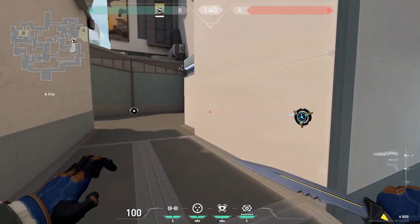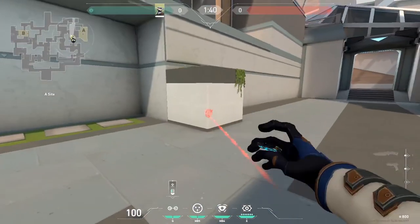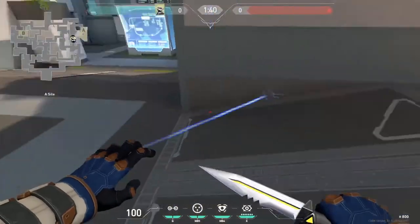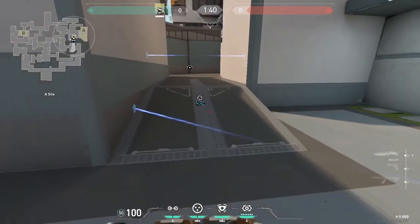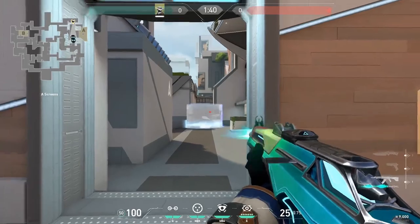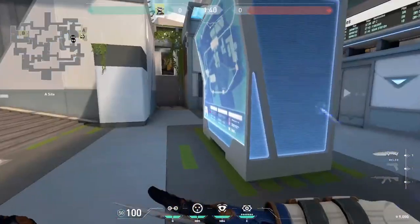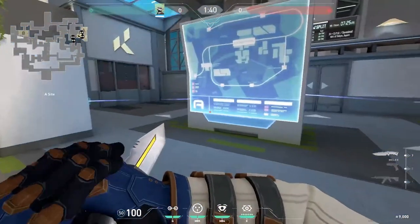On Split, there's the basic one on A site but it'll get destroyed by Sovas and Razes in general. There's always this one right here — it'll catch people off guard if they want to swing for heaven. I like combining these two tripwires with a cage, and I play Sage in general, so if they get hit by it I can cage them and blast them. For back site, there's one here if they want to push, and one right in the corner when they get on site to plant.